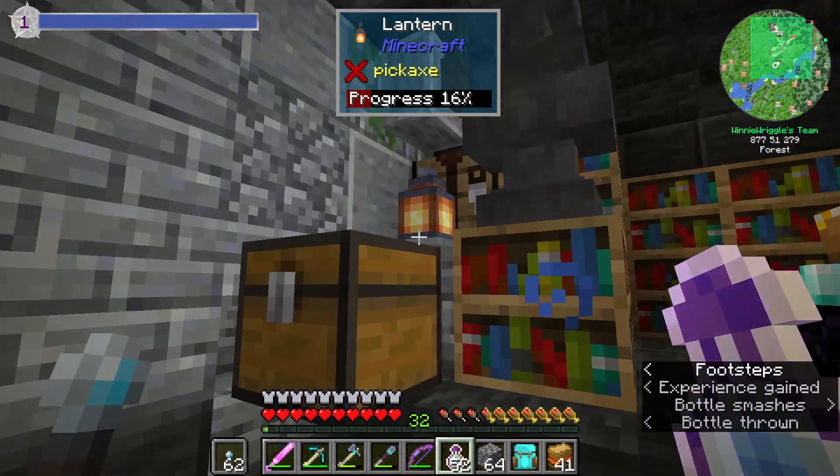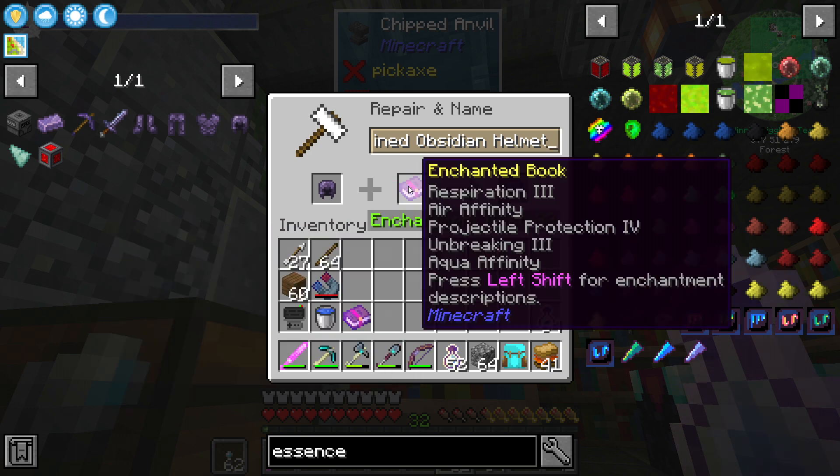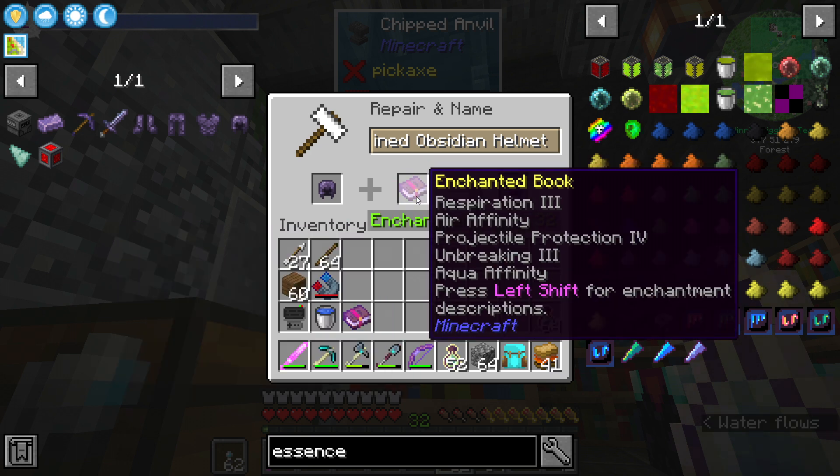I'm just checking: once it's full up on bottles of enchanting, does it indeed stop? I think it will once it fills up its reserve and does not consume any more power, which is great. So I think I'm going to take these three stacks so that we can go do some enchanting, and we'll always have three stacks — which is about 30 levels worth of XP — available to us for anything we need it for. And 32 levels for the last one, which is our helmet, which is going to have respiration three, air affinity, projectile protection four, unbreaking three, and aqua affinity.